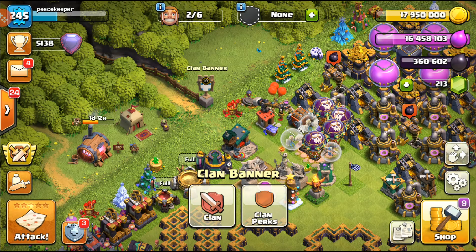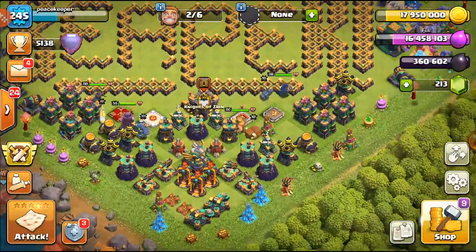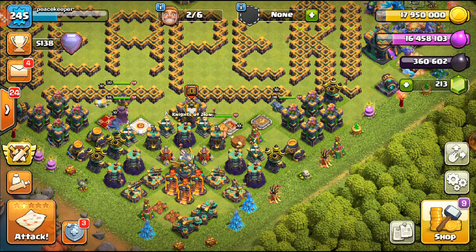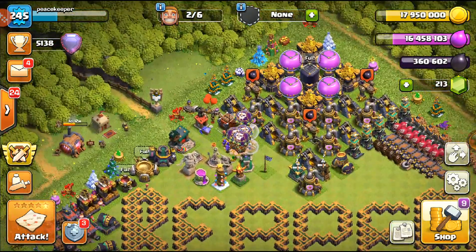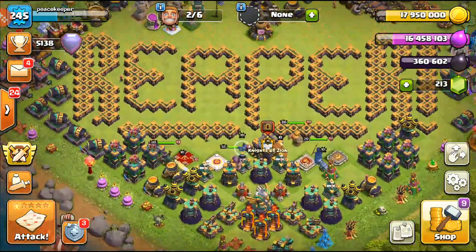There's one thing where you can actually donate your own troops — basically fill your own Clan Castle — which is insane because it's going to help a lot, especially if you're in a clan that's not really active, or if some people are not online. You can fill it with your own troops using raid medals. I believe it costs 300 raid medals, though I'm not 100% sure.